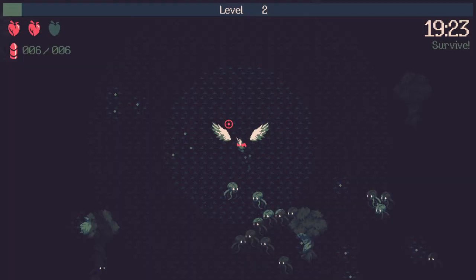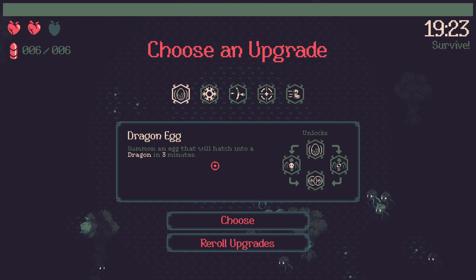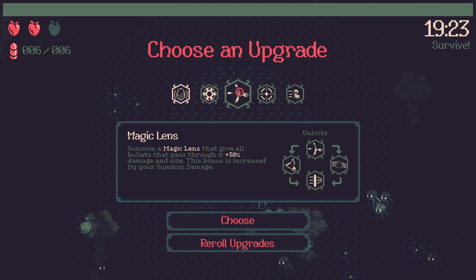We can now reroll. We have various things — we could take the dragon egg right off the bat, which unlocks after three minutes and gives you a friend dragon, but I'm gonna skip that. There's magic lens which changes how your bullets fire — bullets that pass through it gain 30 damage and size, and it slowly rotates around your character, which is neat. But I think we're gonna take frost magic off the bat.